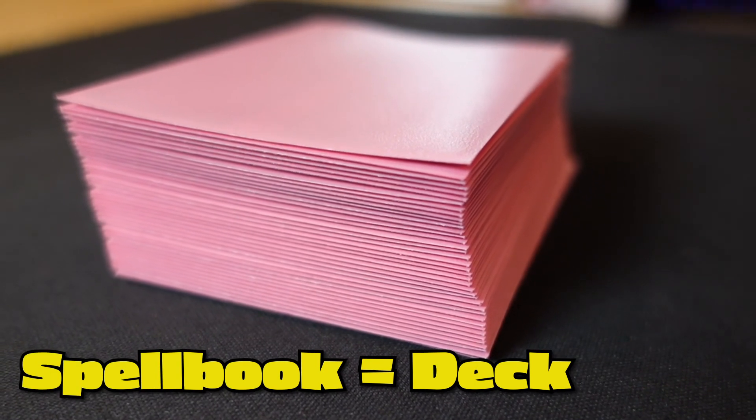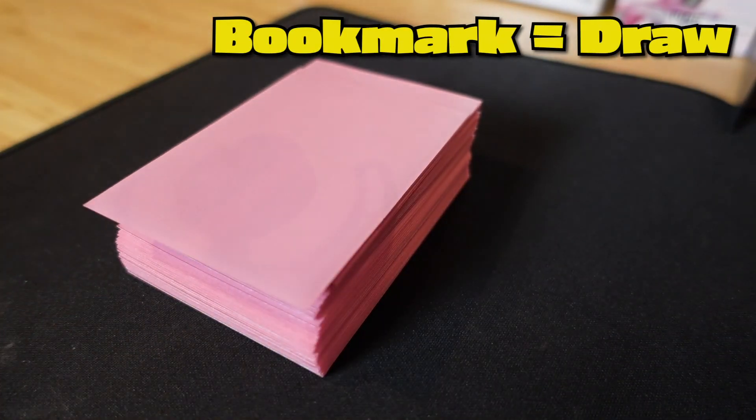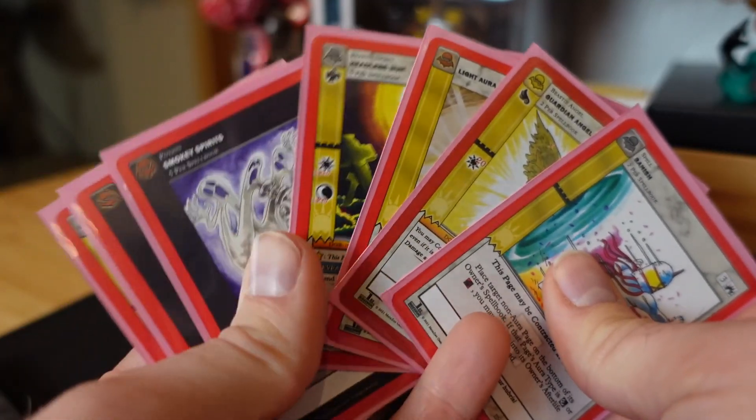My favorite lingo is what you call your deck, your hand, and drawing individual cards. Going from biggest to smallest: your deck is going to be called your spell book. From your spell book you are going to bookmark a page, which goes into your chapter. Each individual card is known as a page and your hand is known as your chapter. Depending on which card you play there are a few key words you're going to pay attention to.